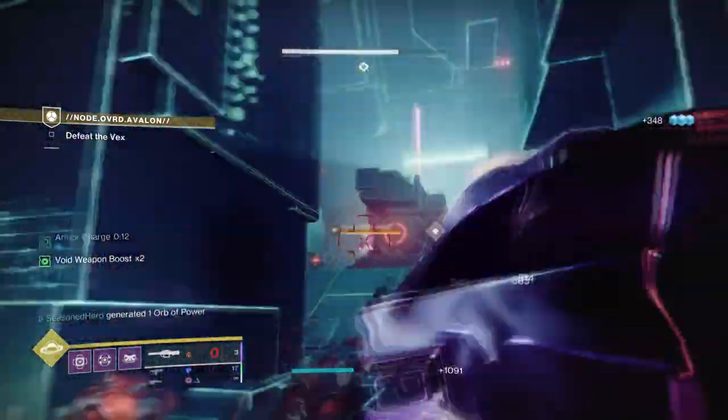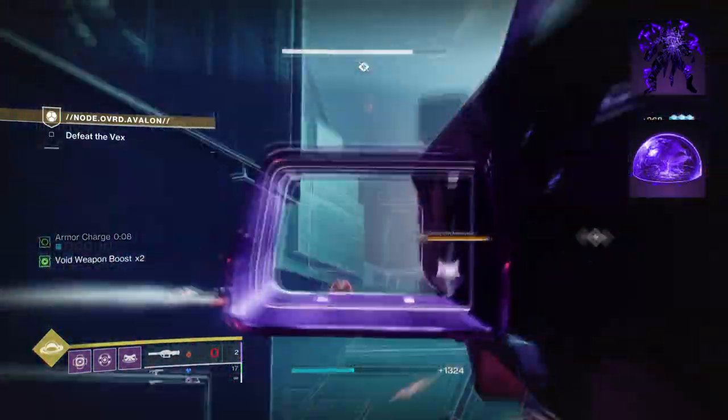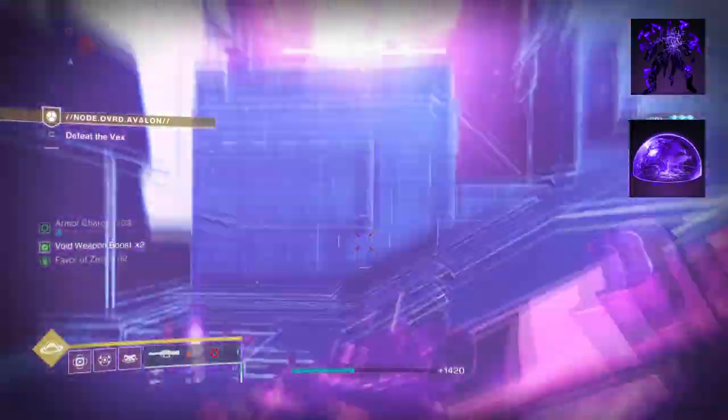To start, you're going to want Controlled Demolition, where void abilities of any type or volatile explosions make the target volatile. Defeating those volatile targets then grants health to you and your allies.